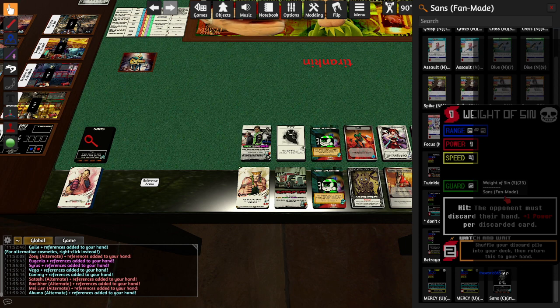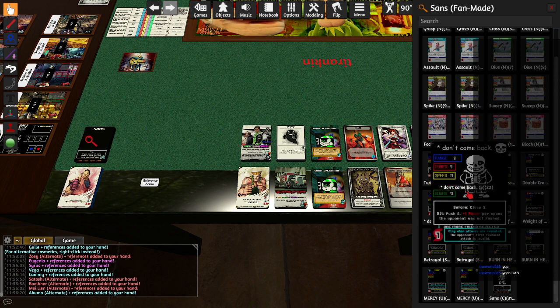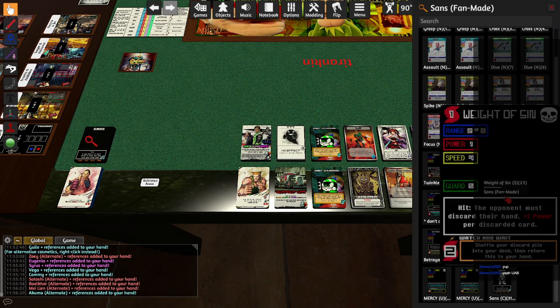Lots of effects that just destroy all your resources. Tigra has a miniature version — just one discard, not a full hand wipe. Satoshi also has one, which is kind of weird. The boost for Weight of Sin is important to have, but not very good.